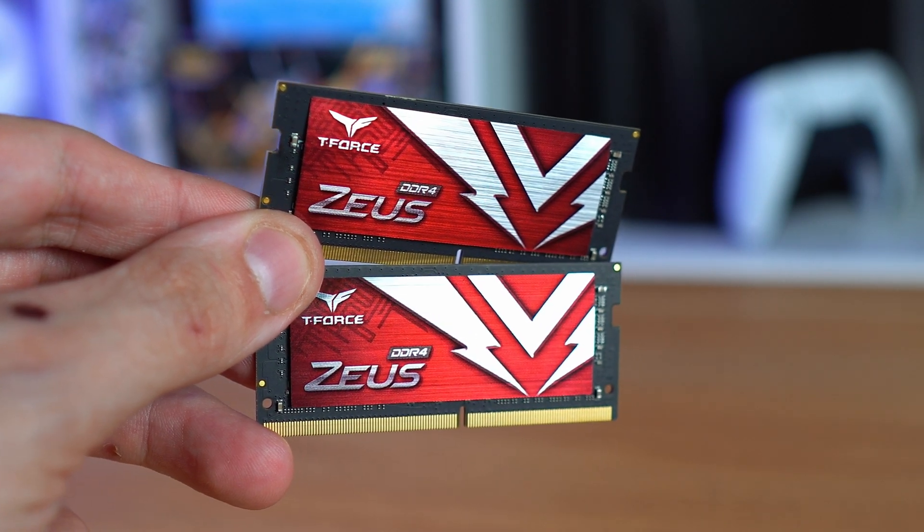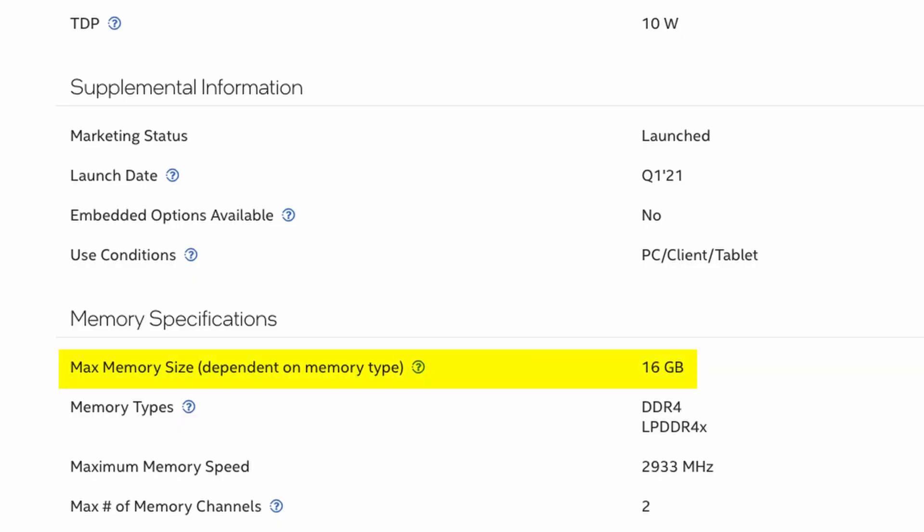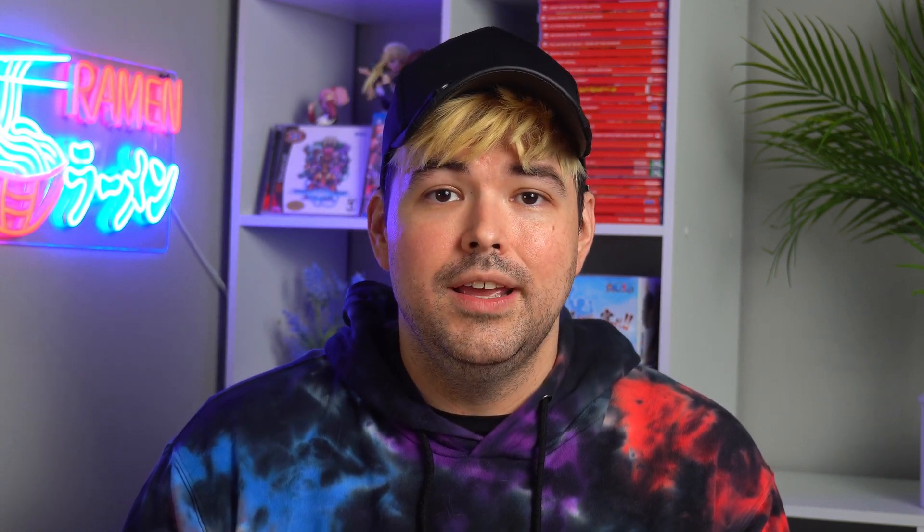I slipped in 16 gigs of DDR4 SODIMM laptop RAM into the motherboard, but if I ever find myself maxing out the memory with VMs and Docker containers, I would probably upgrade this to 32 gigs. The Intel page states the CPU only supports up to 16 gigs, but people have tested it with 32 and even 64 gigs of memory without any issues. There is no room for a GPU in this build — both the case and motherboard simply don't support it, and I don't want one. Using Intel's Quick Sync feature is more than enough for my use case, and adding a graphics card would just add unnecessary costs, heat, and power draw.